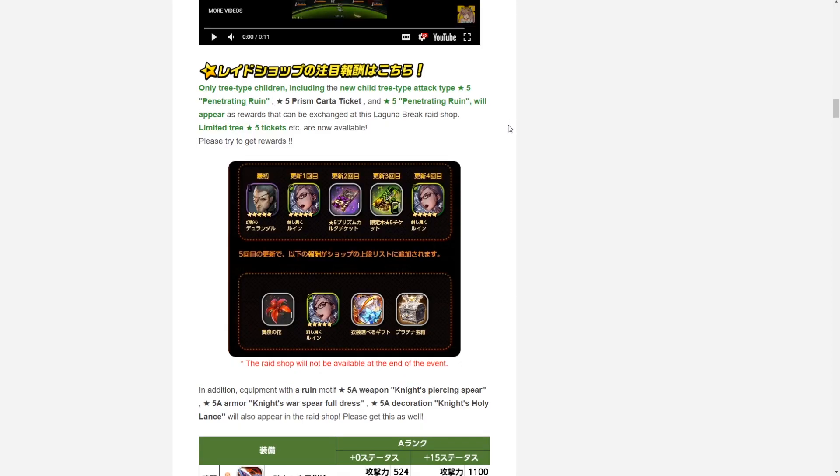Next up we have the final rewards from the shop rotations in the Ragnarok break. For the first rotation we have the five-star dark type unit Durandal. Then we have a five-star Ruin copy, a five-star prism soul card ticket, and a five-star wood type summoning ticket. Last off, a five-star wood type Ruin to end the rotation.